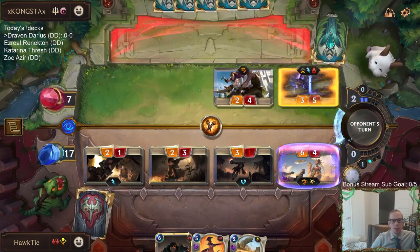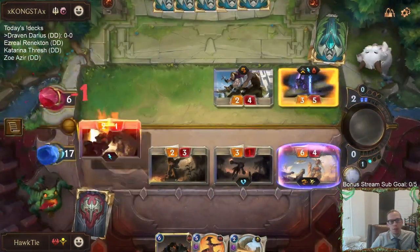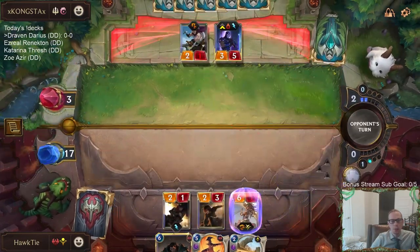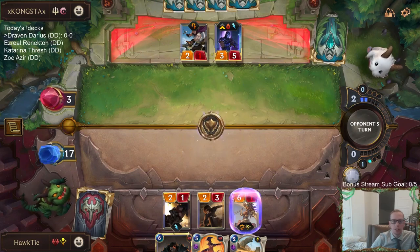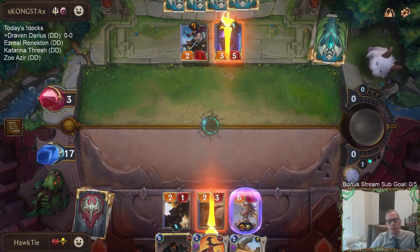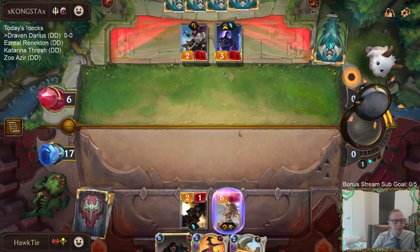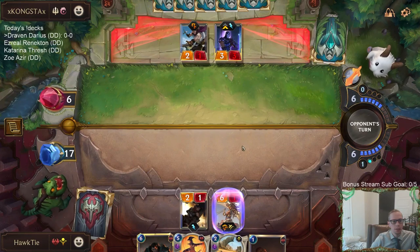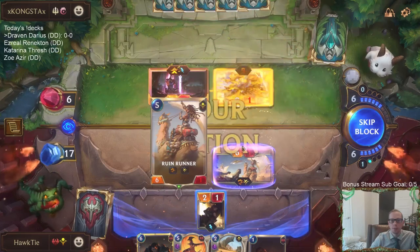They've had the best possible cards - Protege into Shen into life steal barrier - those are the best possible. We are still in it though. That shows you how powerful these Noxus cards are. They really could not have anything better than that. But we're not out of it, we got Darius. Our turn three was just a spell - we had triple one-drop. That was the strength of our hand.